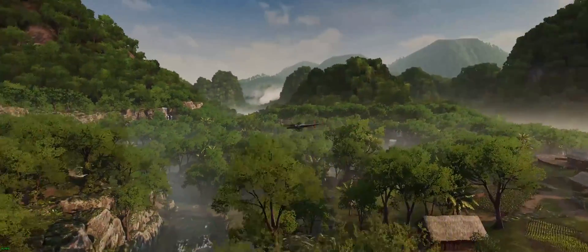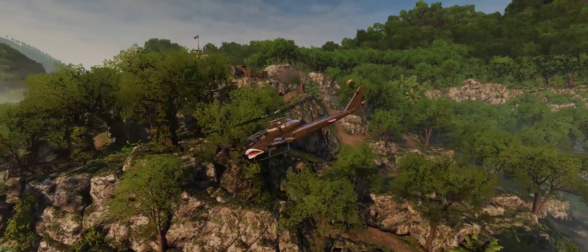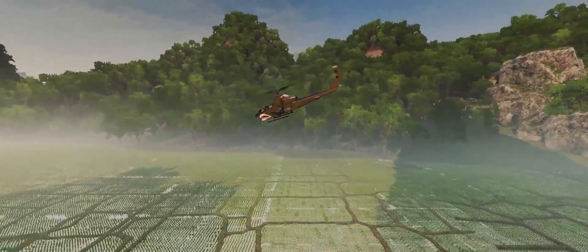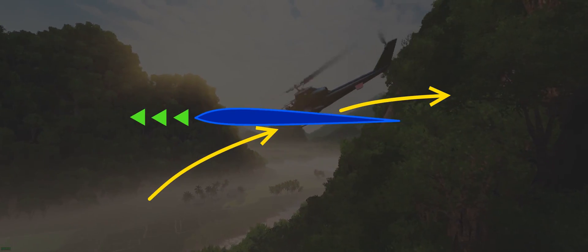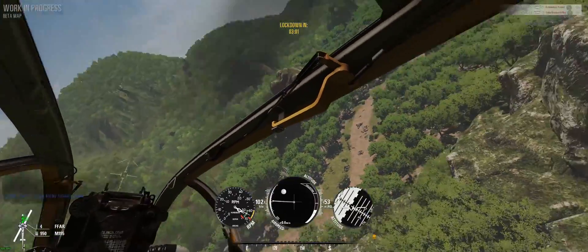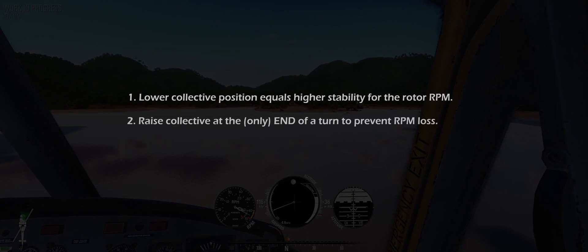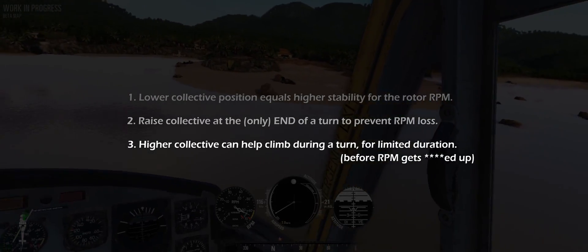Here's what happens to the rotors during a turn. As soon as the helicopter enters the turn, the direction of airflow transitions from downwash to upwash. If we keep the collective up or even increase it, the air pushing against the airfoil creates pressure against the rotational direction of the main rotors, slowing them down and resulting in a loss of lift — which can be pretty hard to recover from at this point. However, if we lower the collective all the way down — when the airfoil has a neutral pitch during its rotation — the same upwash airflow creates a completely different effect that actually promotes the rotation of the main rotor. We can see the rotor RPM starts to go back up again. This is the so-called autorotation effect, which has nothing to do with auto-hovering. In summary, during a turn, lowering the collective equals higher stability for your rotor RPM, and raising the collective at the end of a turn can help prevent RPM loss. Higher collective position can be used for a limited amount of time to add a bit of climb during a turn.